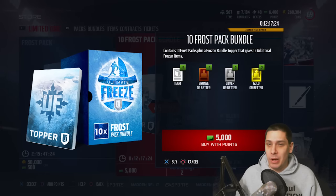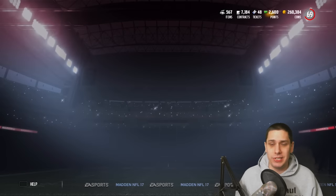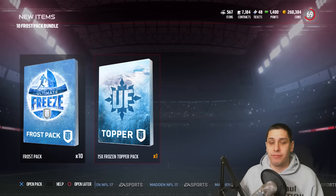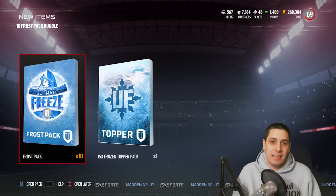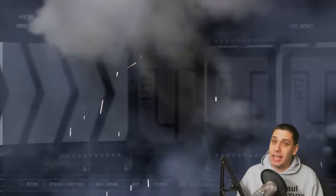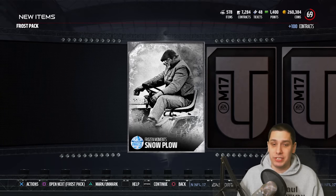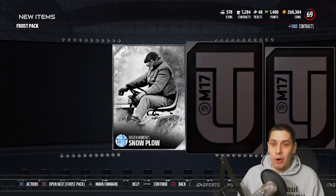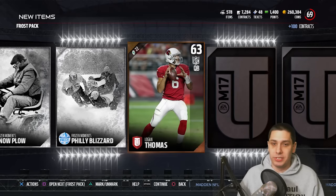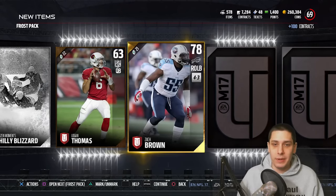Let's start with the 10 Frozen Pack Bundle. I haven't been doing very many bundles this year, but this one caught my eye because there's a lot of great stuff in it. We'll save the 15 Frozen Topper Pack to the end because that gives us the best opportunity to pull the best stuff. Let's start opening up the standard packs. Hopefully you guys are having good luck. We started off with a Snow Plow Frozen Moments — that's probably one of the worst ones, the silver ones.